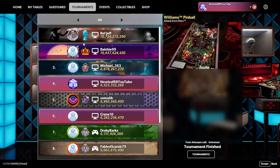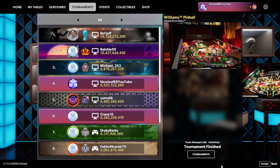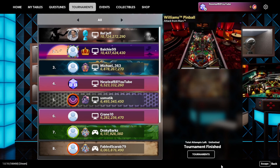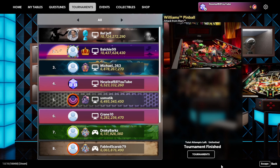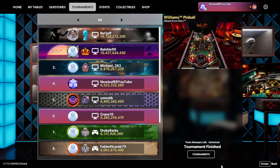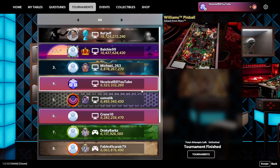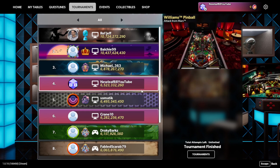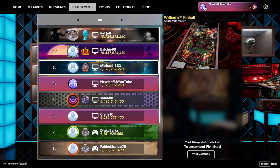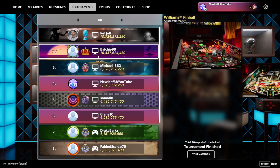Look at how close these scores all are. Draki was mentioning in the comment section just how the five-minute challenges seem to put a lot of people on the same level, because in classic mode you can take all the time you want and it's just a different kind of challenge. This is kind of Balchi's table — Attack from Mars five-minute challenge — and I'm surprised he was defeated. He came in second, which is great, but he usually comes in first.